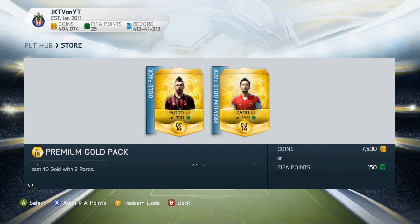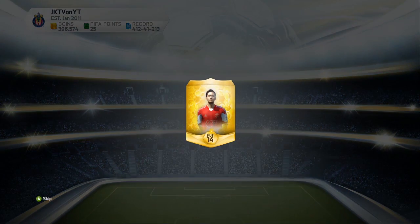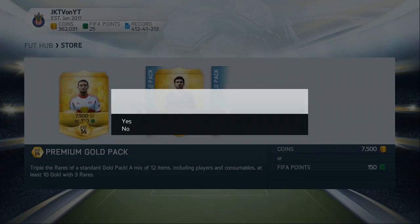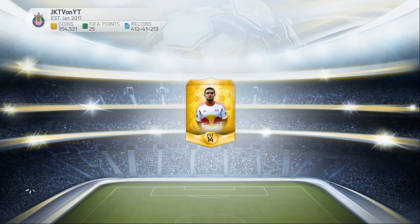The last build was pretty good with Oscar — let's see if we can get maybe another Brazilian: Neymar, hopefully. And no... damn. Tim Cahill on the front of this next pack. Let's hope he can give us some good luck in this pack opening.